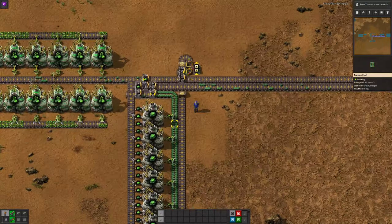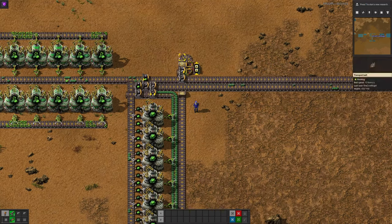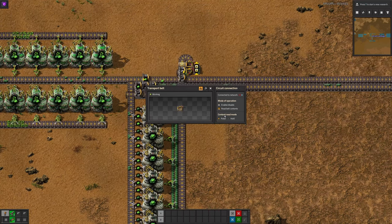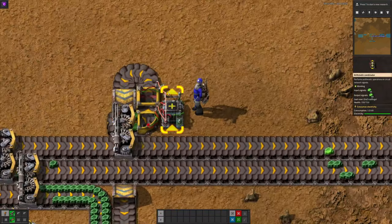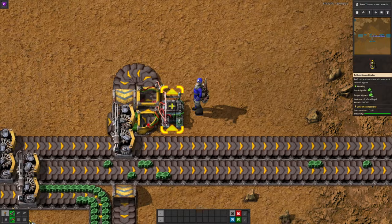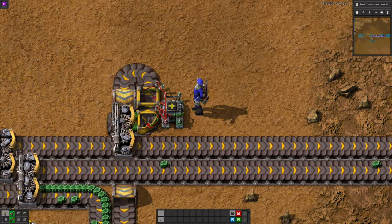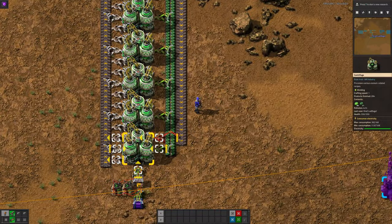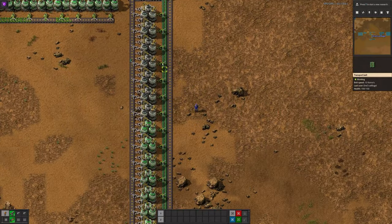Tristan also made a slightly more complicated version down here. The difference is he has a circuit system with a counter watching how much Uranium-235 has come through, allowing exactly 40 to pass through. He's reading the number of uranium pieces going through in pulse mode, and if we look at this arithmetic combinator you'll see the wire goes directly from input to output, making it into a counter. It counts until the total reaches 40, then stops allowing any more Uranium-235 to come through, passing them with a long-handed inserter into the first centrifuge.